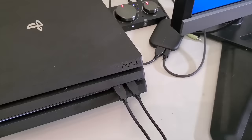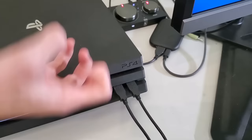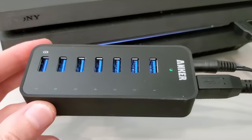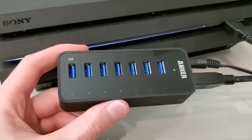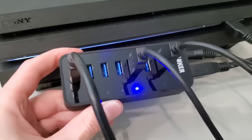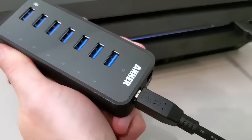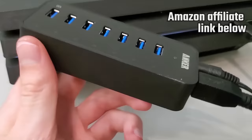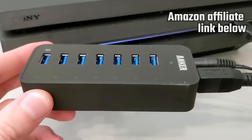Tip number two is handy if you run out of USB ports on your PlayStation. I like to use a USB data hub with mine, which gives me a lot of additional USB 3.0 ports. That way I can charge my phone, plug in a microphone, charge an extra controller, pretty much whatever I want — and it'll even continue charging my devices while the PlayStation is off because it uses external power. The one I use is from Anker and I have an affiliate link to Amazon in the description box below if you would like to purchase one.